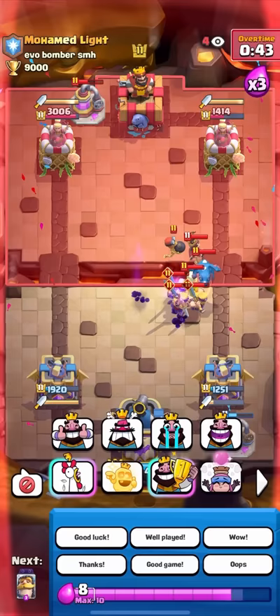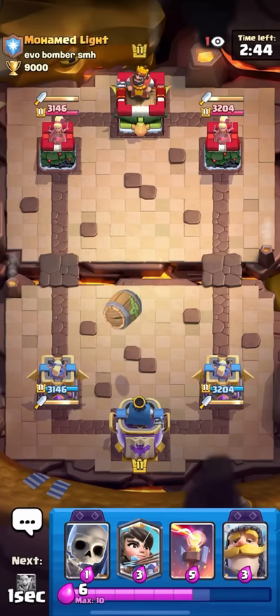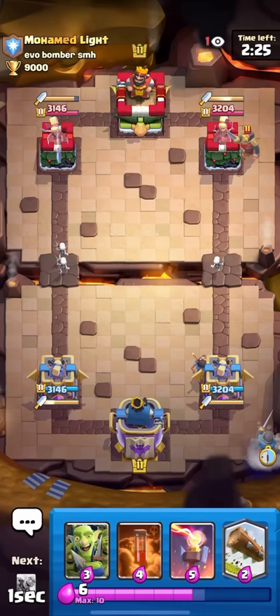Alright, against Muhammad Light I had to play log bait — it's one of my only chances and honestly my best deck. I'll go for the goblin barrel to figure out what he's playing. I do really like this log bait deck — it works decently well against dagger duchess. I won't say it's good against dagger duchess because I don't think a log bait deck will ever be truly good against it, but it works the best out of my options. I'll knight in the back — okay, he's playing Pekka Ram Rider Lightning.